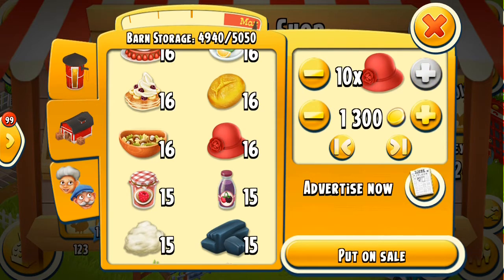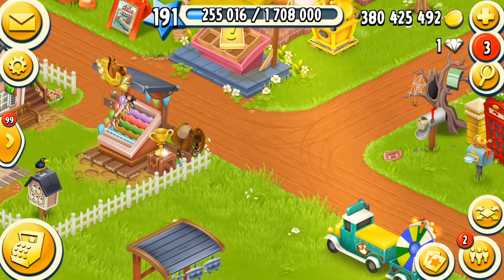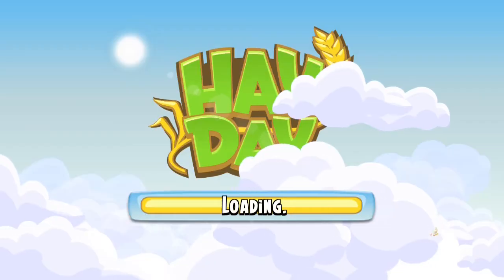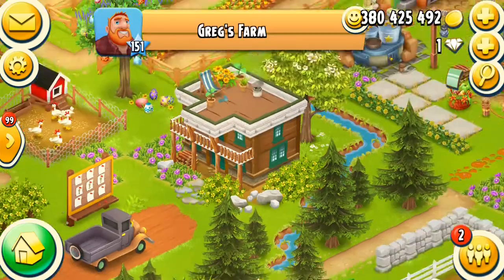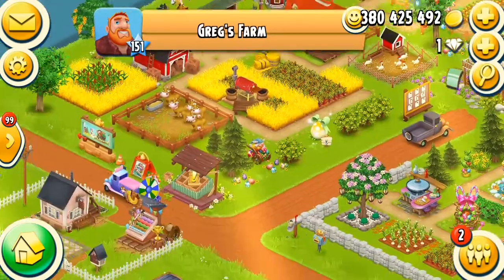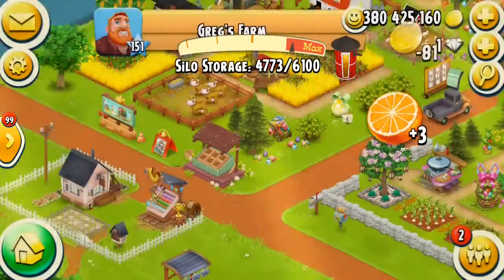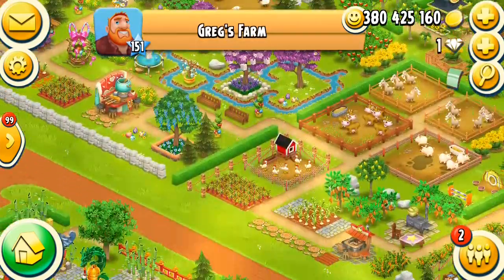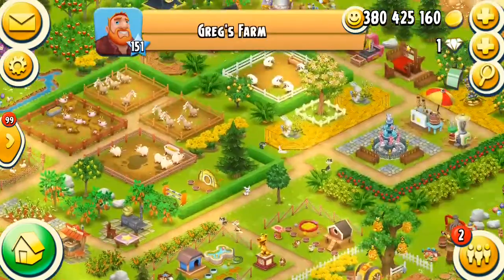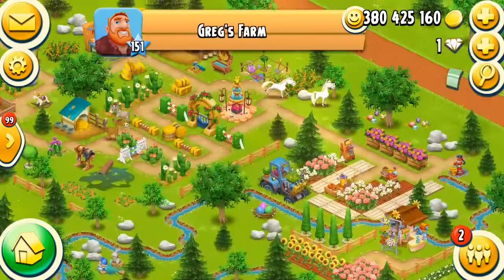Here we go, let's move to watch Greg's shop. I think I have three more gifts from his shop, let's pick them. Here's the third one — and where is the second? This is the fifth and I think I already took two from them.